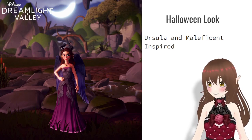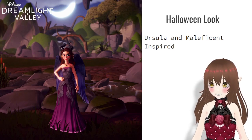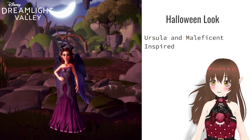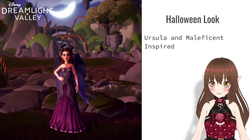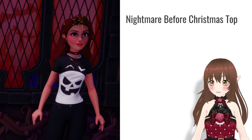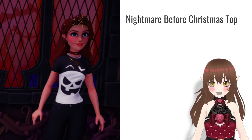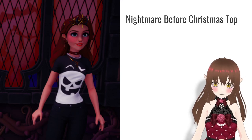For this I got Ursula to level 10 in friendship in order to get her dress. Then I've got the raven wings and the horns which came from the star path that happened in October. Then I have my Nightmare Before Christmas top — basically an Oogie Boogie in the moon sort of idea — and I'm also in my villain room when I took this.